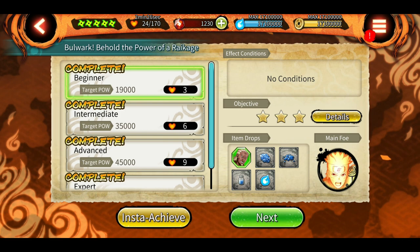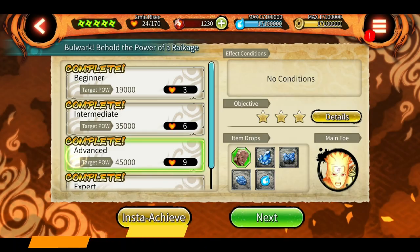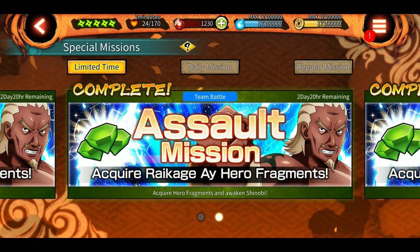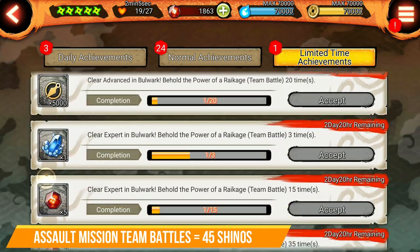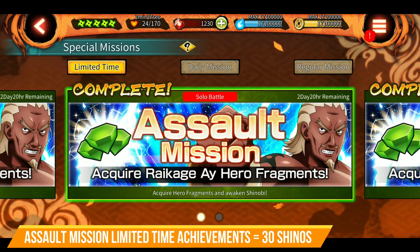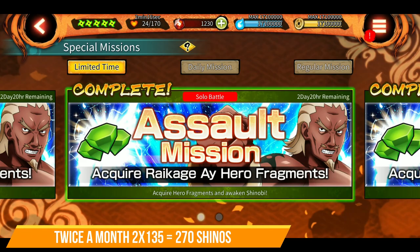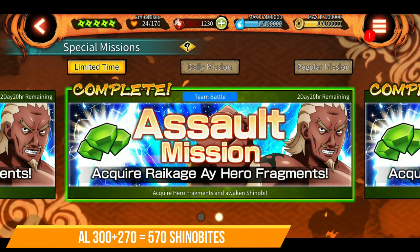The second source is assault missions, which we get twice a month for 2 shinobis. This month it was Gaara version 2 in the first week after the SAM, along with a team attack mission, and one we get during the SAM every month for the third SAM shinobi. Assault missions twice a month: solo battle gives you 60 shenobites if you clear all stages, team battle gives 45, and limited time achievements give 30, totaling 135 shenobites per assault mission. Twice a month that's 270 shenobites, bringing the running total to 570.